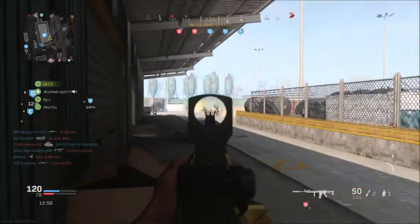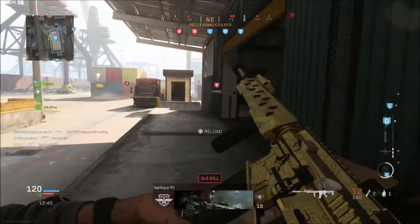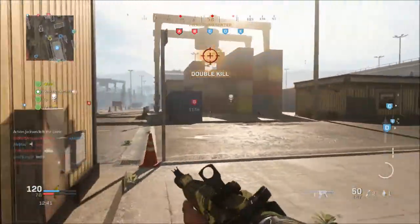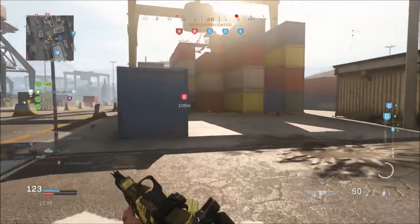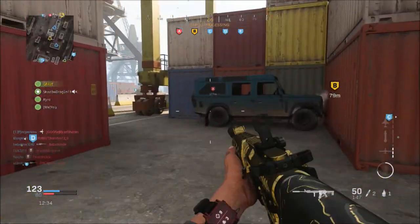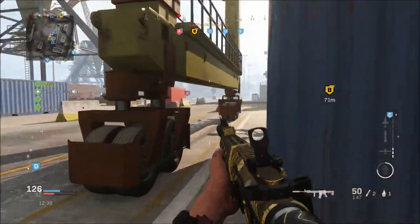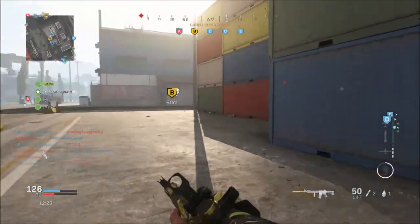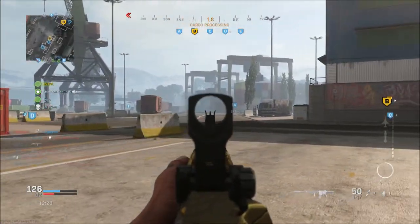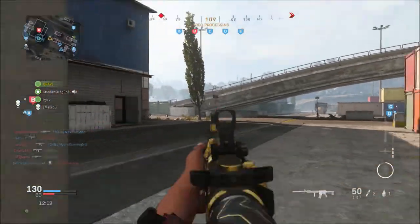When it comes to the AX-50 sniper, they increased the damage range. The HDR sniper has a guaranteed one hit kill to the lower torso at any range. The KAR-98 received increased ADS speed, a small decrease to hip fire spread and an increase to damage range. The MK-2 carbine got faster movement speed and increased damage range. The Dragunov received increased ADS speed and a two hit kill minimum, with recoil returning to center more quickly and a faster rate of fire.